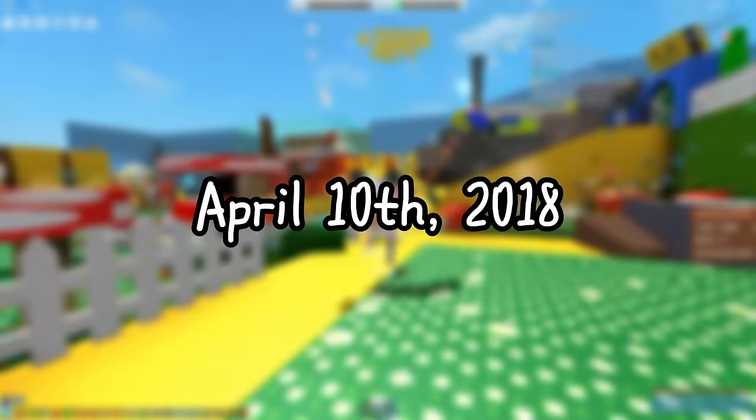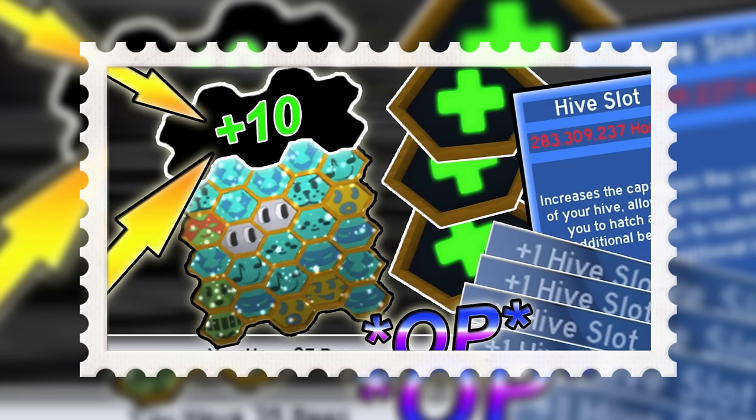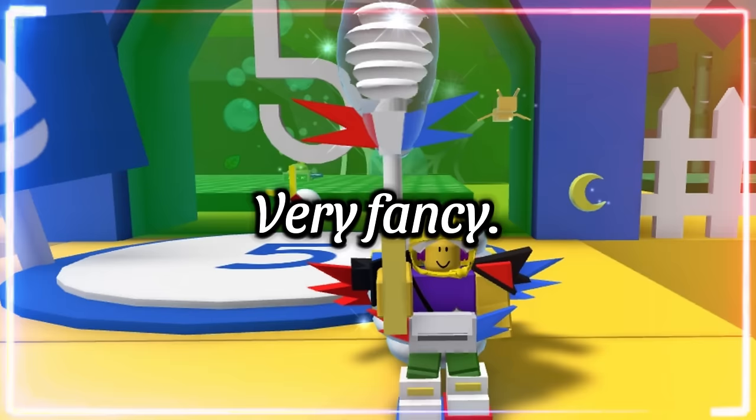With the positive reception on release, Onnit begins to continue working on the game. Two weeks later, on April 10th, 2018, new black bear quests come in, which end up rewarding a diamond egg on completion, along with hive expansions and the introduction of hats for beekeepers. Very fancy.